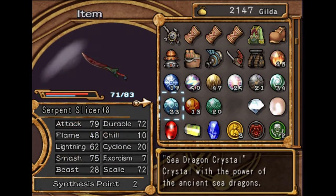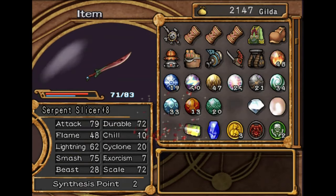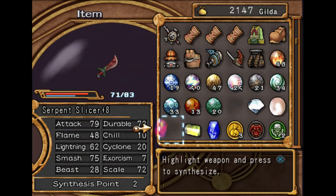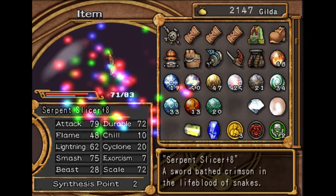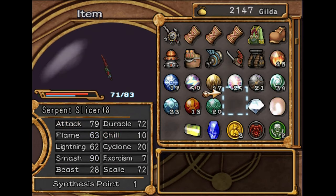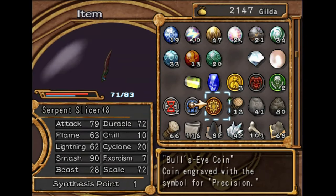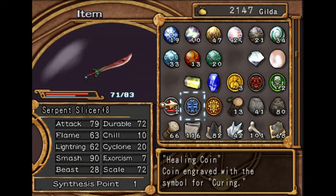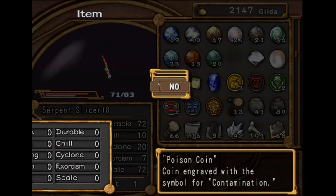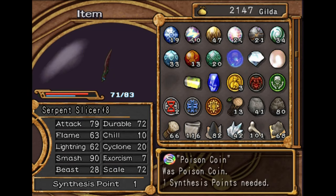It needs more Smash anyway, so it may as well. That should be enough Smash. So then it should really only need Chill and Attack. That'll probably take a few levels. I'll put a Poison Coin on here — give it a little extra DPS.